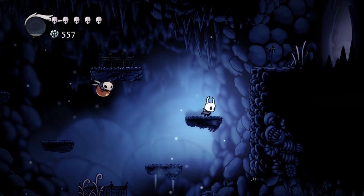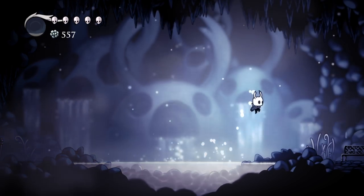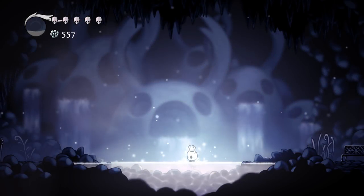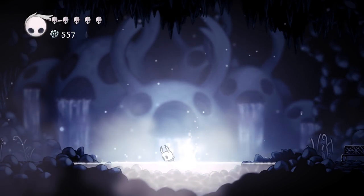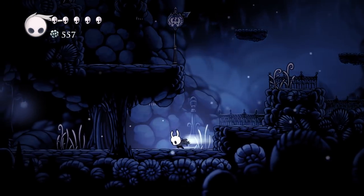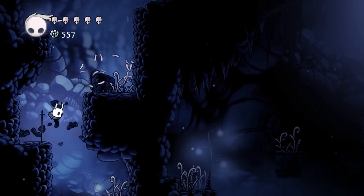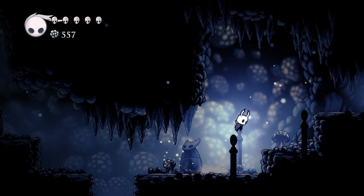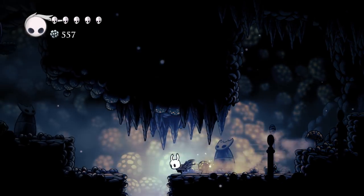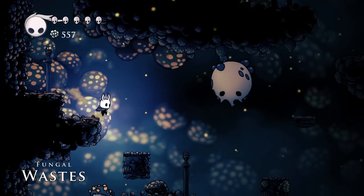Now, fortunately, before the footage was lost, I did not get to another — way better — NPC, so we will still get our introduction to her. She's so very good. Also, look at this background art! And this hot spring will fill your soul gauge up. Make of that what you will. And of course, we have now looped around the Forgotten Crossroads. So you can get down into the Fungal Wastes either from the Queen Station off of Fog Canyon, or you can come here from the Crossroads. Now we have everything connected, so we're going to go back to descending down into the Fungal Wastes.